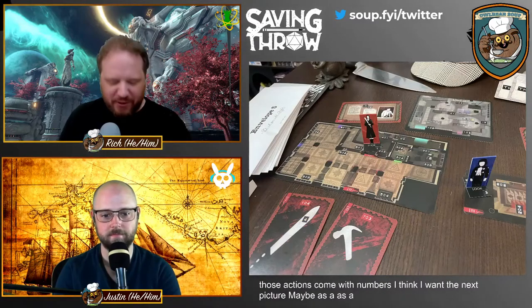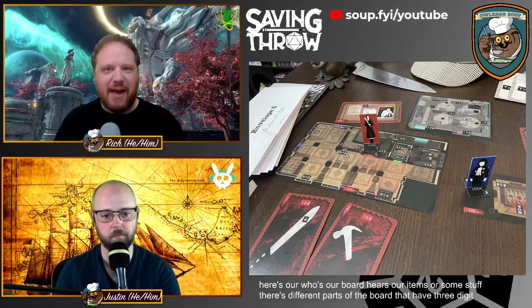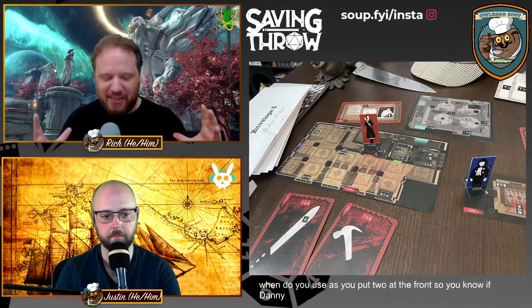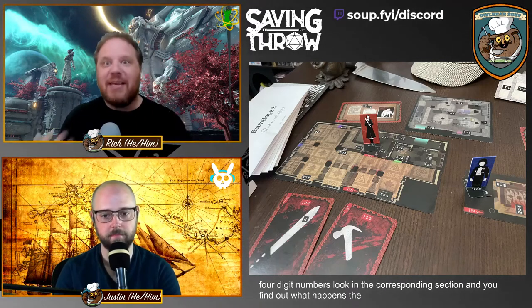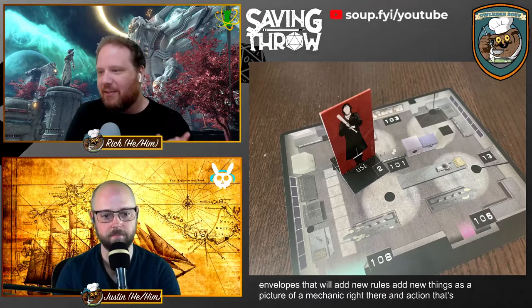The rooms on the board have three-digit numbers on them. Depending on how you interact — if Wendy looks, you put a one at the front; if Wendy uses, you put a two; if Danny shines, you put a four — you build a four-digit number, look in the corresponding section, and find out what happens. The rules tell you things like 'draw card seven,' 'move to this other section,' or 'open one of the eleven secret envelopes that add new rules and new elements to the game.'